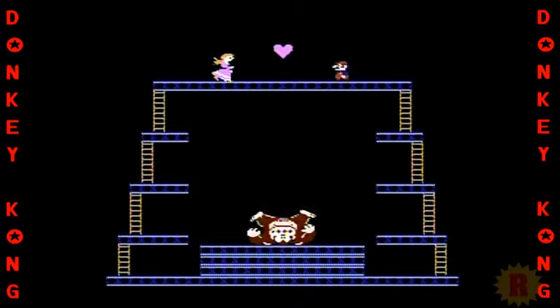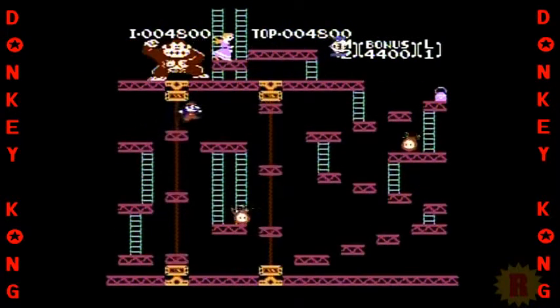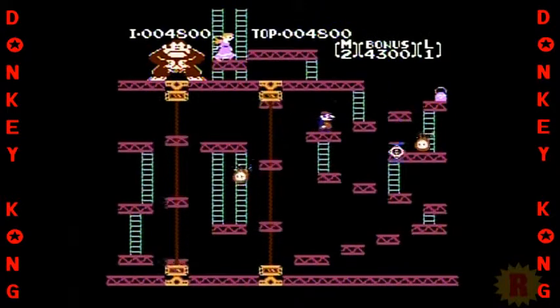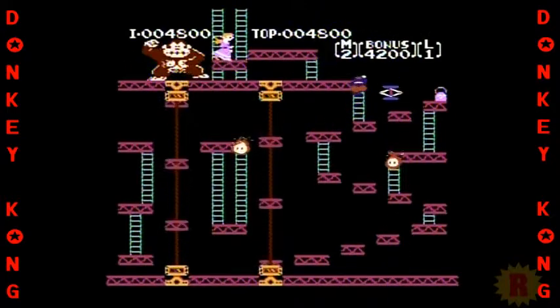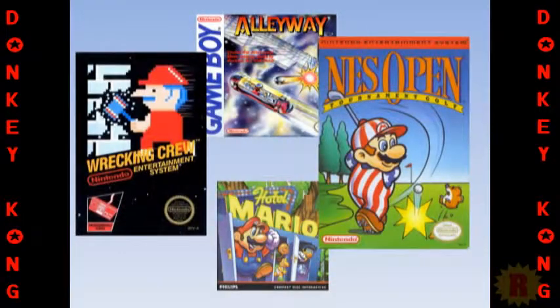The separate stages are considered to be part of one level. Once you complete them, the game starts over at the next level, which is the same except the difficulty has increased. The player character was built around the idea of jumping, hence the creative name Jumpman. He was later renamed and went on to appear in some other games.